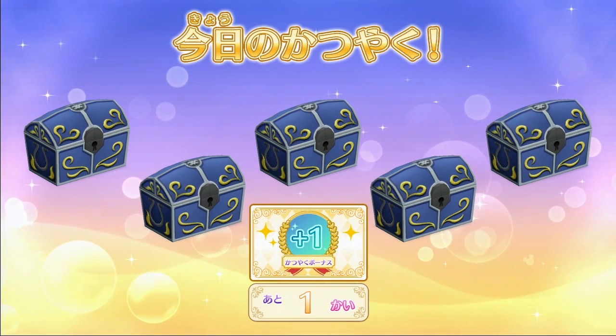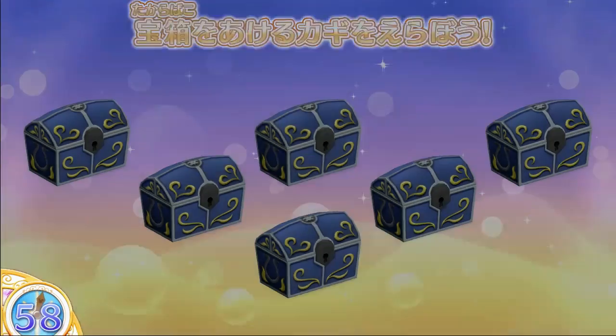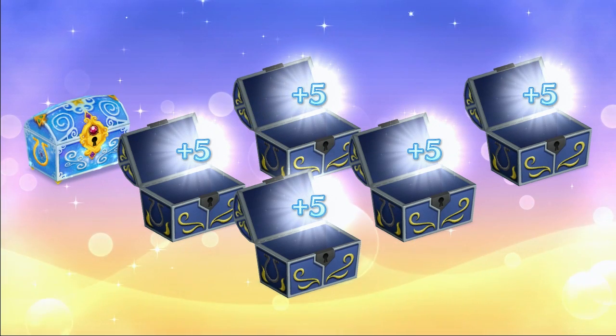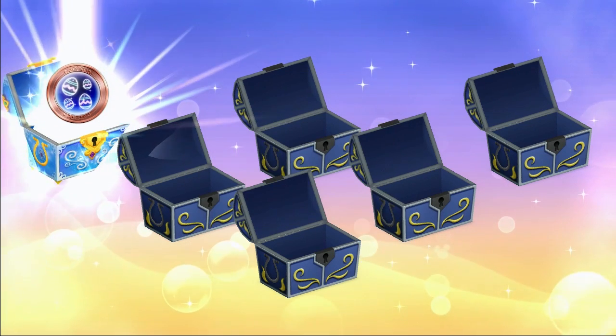I had a treasure box item. I'm going to use my Easter key to open these up, and I think depending on what key you use, you get different prizes. This time I got Kira Kira Power, which is like EXP. And then the final one is a themed box, and it has an Easter egg glitter in it.